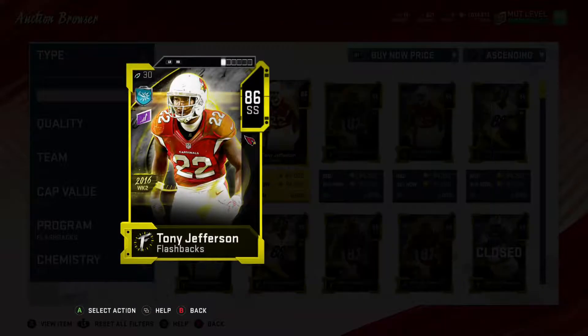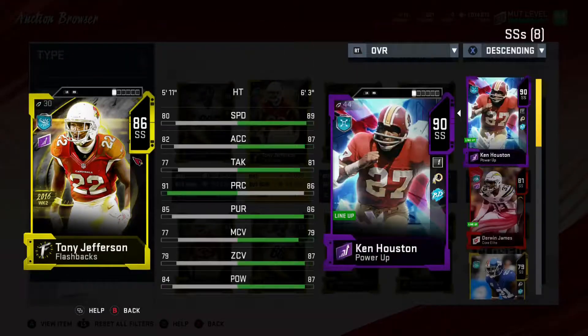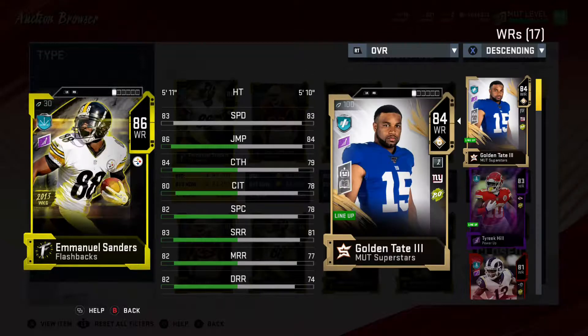There were 8 players that came out today. Let's look at Tony Jefferson first. He is not one I would recommend whatsoever. He is pretty much a sub nickel and dime linebacker at this point. He definitely does not have the speed that you want covering your back end. He does have a nice hit power, but he is definitely way too expensive for what he is worth, just looking at players based on what their value is on the market.